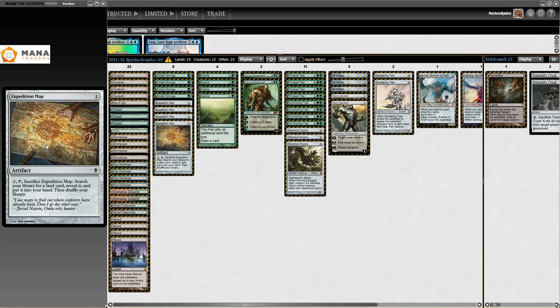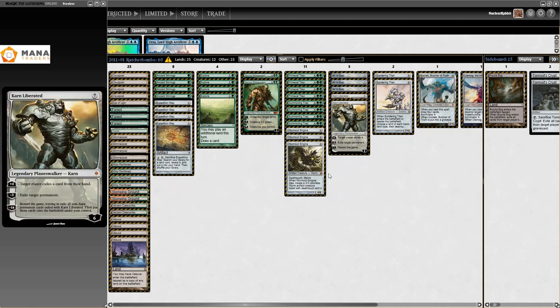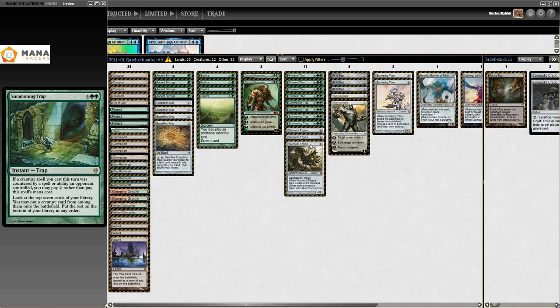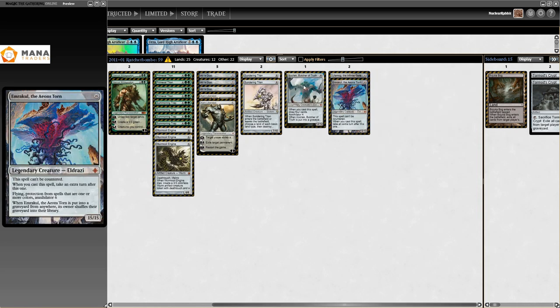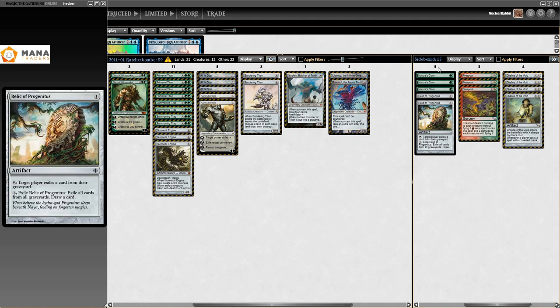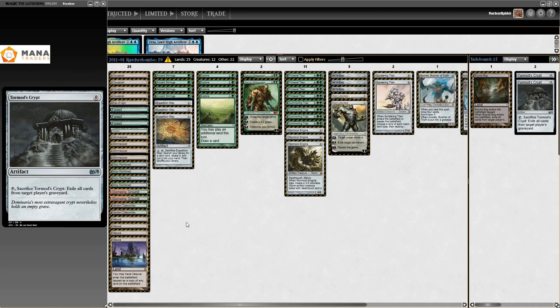On the 12th of August 2011, I found a list running Cloud Post. Cloud Post is what Tron always wanted to be — it enters the battlefield tapped and adds a colorless mana for each Locus on the battlefield. This deck ran Primeval Titan, Summoning Trap, Wormcoil Engine, Expedition Map, Ancient Stirrings — all of those are here. The Eldrazi are already here too: Emrakul, Ulamog. This is definitely just the precursor to Tron. The sideboard has Chalice of the Void, Tormod's Crypt, and more.